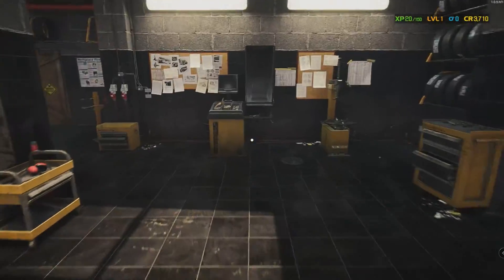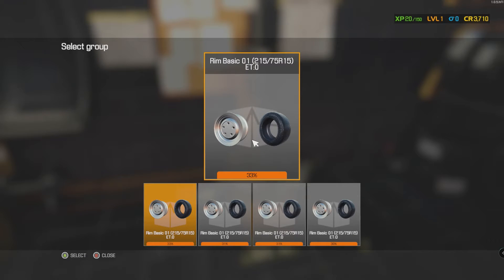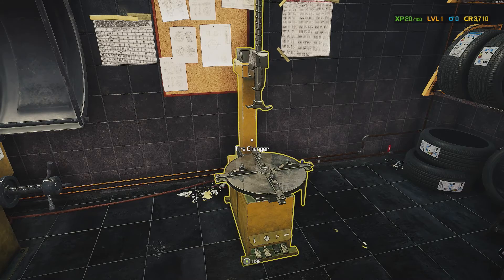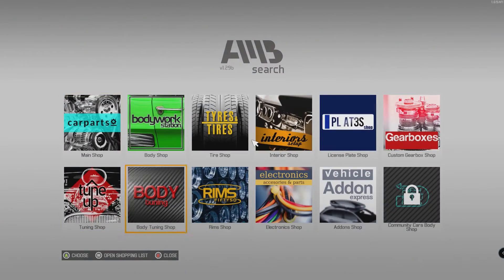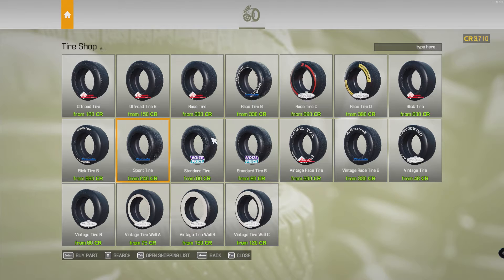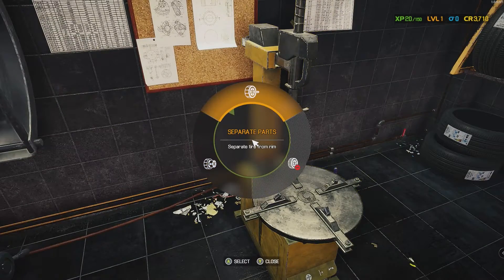Heading to the tire machine. Separating some parts - looks like we're looking for a 215-75-15. Let's go buy four of them. But does he need a standard, standard A, or standard B? Don't want to buy the wrong tire. Let's separate one, check our inventory, and go from there.